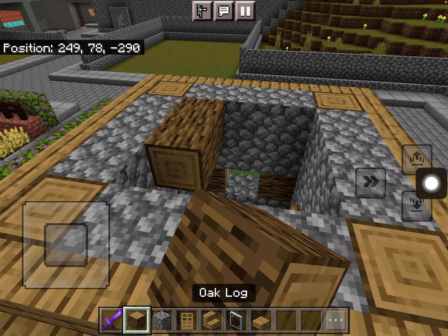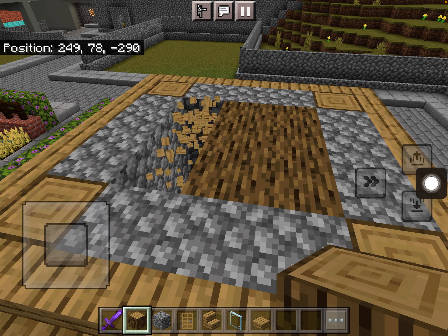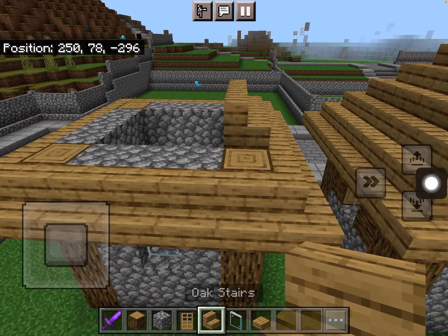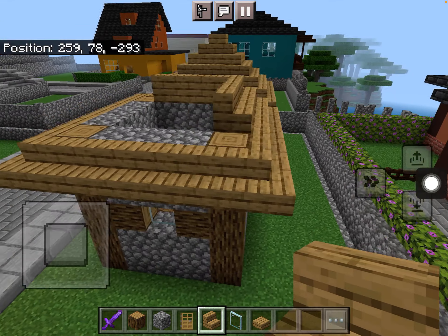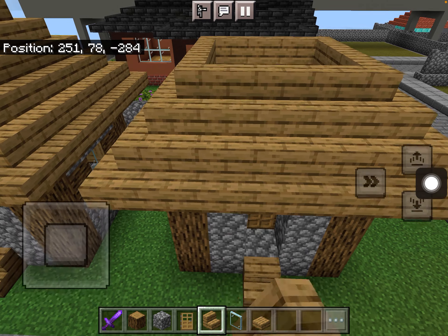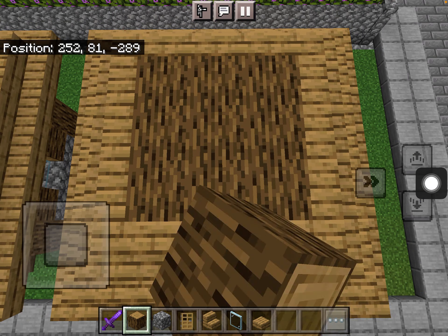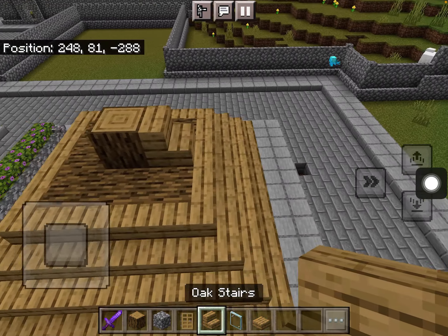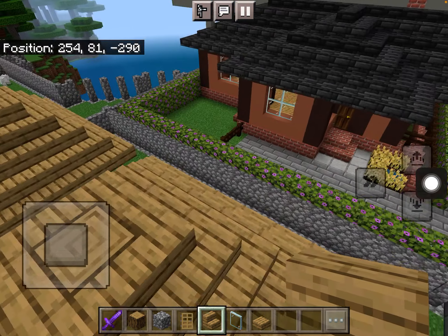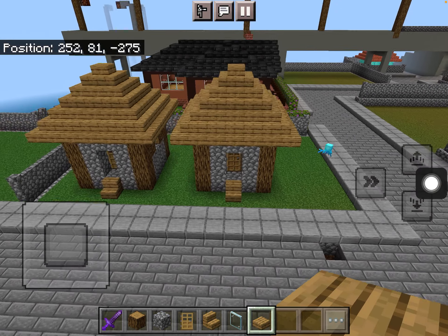You can choose if you want a ceiling here or if you want it above — I'm going to have mine above. Once you put the second layer of the roof on, you can put the oak logs like that, then put one in the middle. Then put more stairs here and it should look like that. Then get your oak slab and pop it on top.